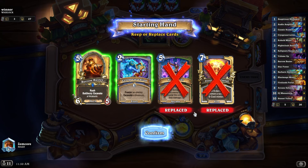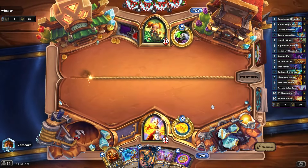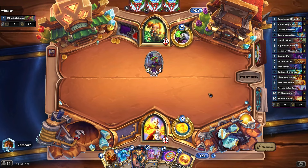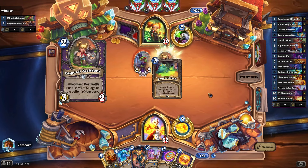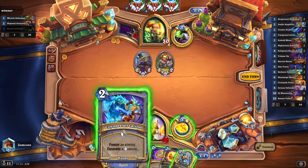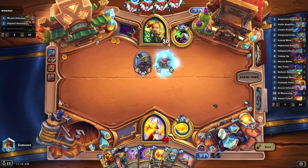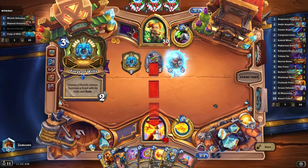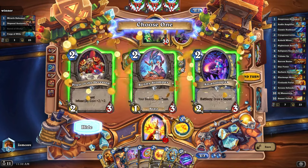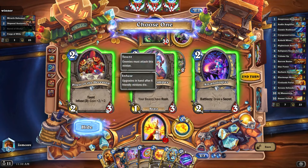Game three against Warlock — I'll keep the excavate. Gonna go Cryo here. Forge of Wills — probably got the four-mana 5/7 incoming. Don't have secrets, don't have beasts either. Maybe just take this and get it buffed.